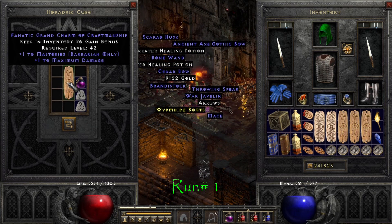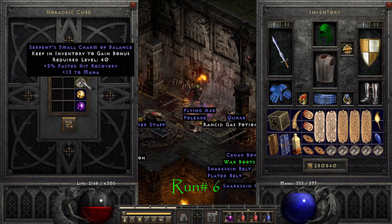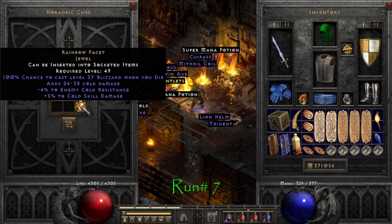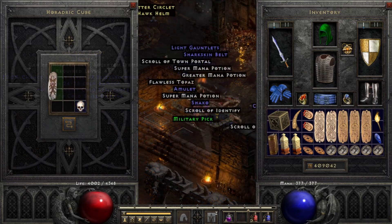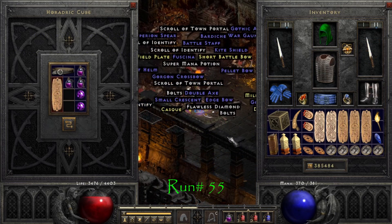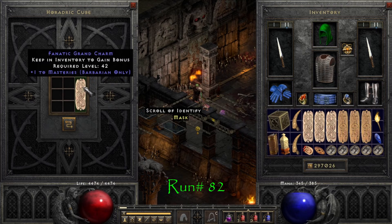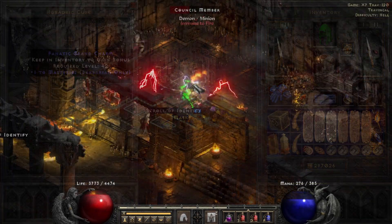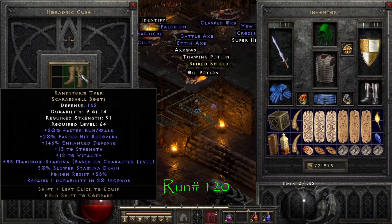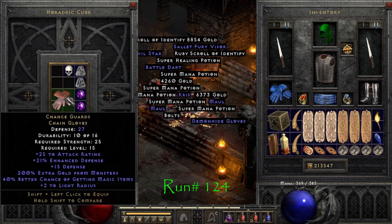We kick things off on run number one with a Barbed Masteries Grand Charm. On run number six we find a 5% faster hit recovery, 13 to mana small charm. On run number seven we find a 4-5 cold facet. On run number 30 we find a 19 to life Bow and Crossbow Skills Grand Charm. 55 runs in we find a Shape-Shifting Grand Charm. On run number 82 we find our second Barbed Masteries Grand Charm. On run 120 we get our first Sandstorm Treks in Ladder Season 3. On run number 124 we find a pair of Chance Guards with a perfect 40% magic find.